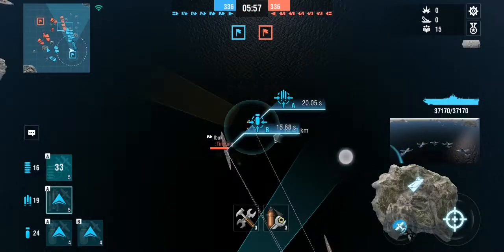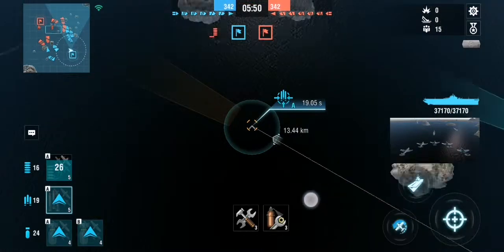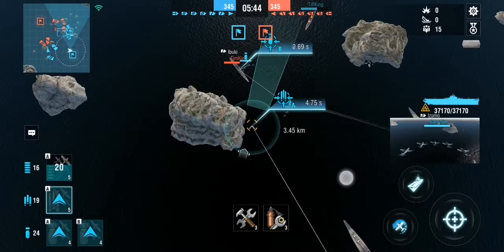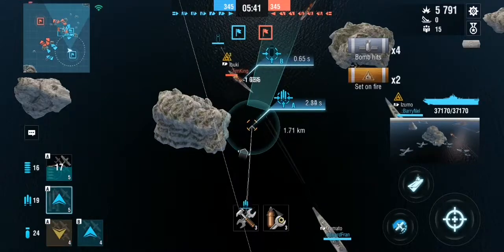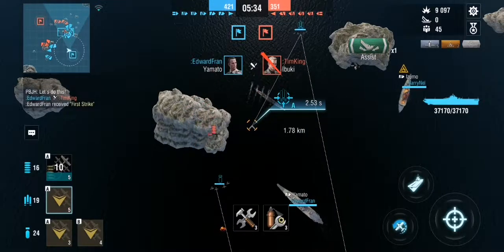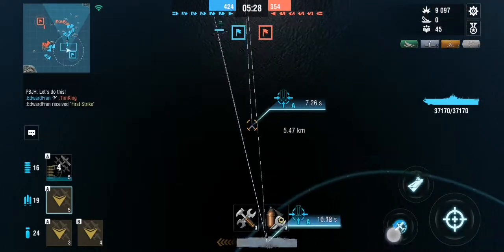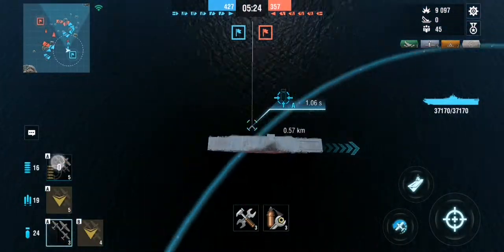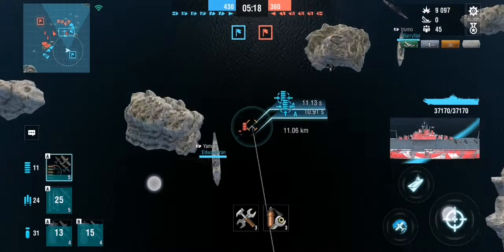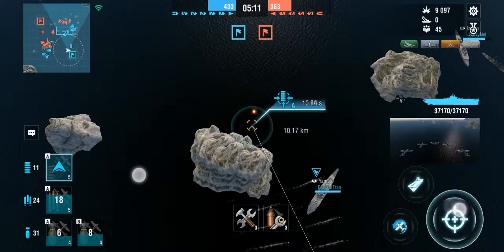If your fighters are baited and they're going to get shot down, you definitely want to target something that's really close to you, because then your planes will come back faster and the enemy won't have as much time to shoot down your planes. In this case this Ibuki is a perfect target, and he's really close to my team, so if he attempts to attack my attack squadrons his fighters are going to fly over these ships and get shot down.